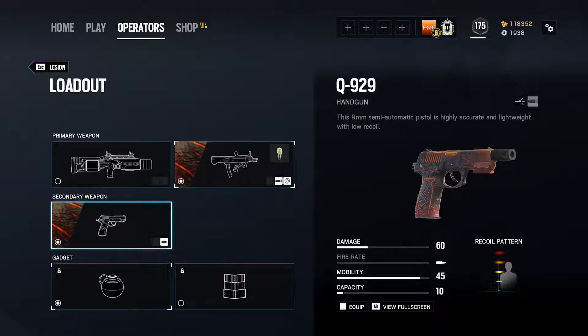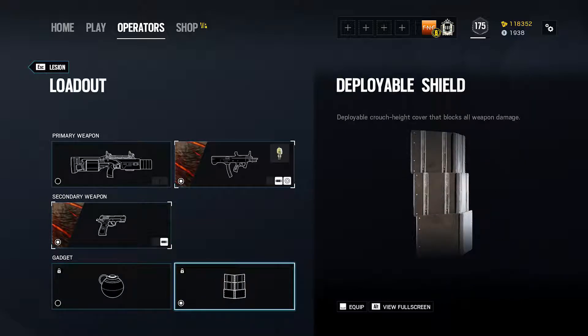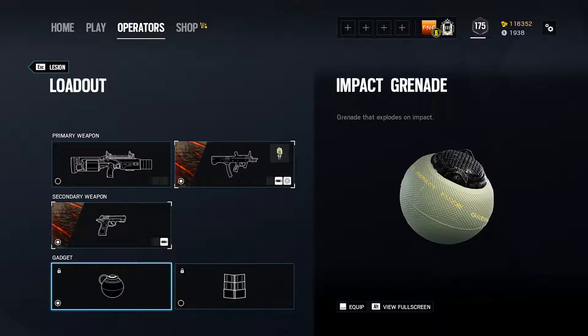As with all pistols, I equip a muzzle brake to minimise recoil for rapid semi-auto firing. Moving on to secondary gadgets, Lesion has access to both impact grenades and a deployable shield. I tend to lean towards impact grenades for their utility and flexibility, but if the objective calls for it, I will take a deployable shield, especially if I am teaming up with a Frost. Both are viable options, but be careful to check what your teammates are bringing as it is very easy to have too many impact grenades.